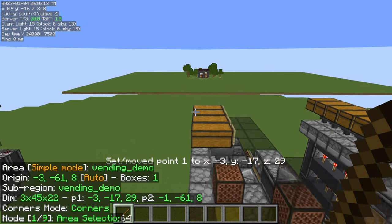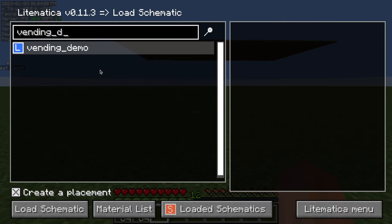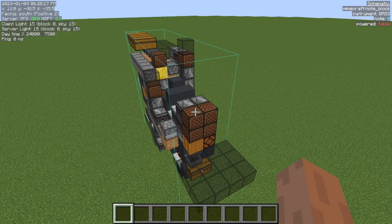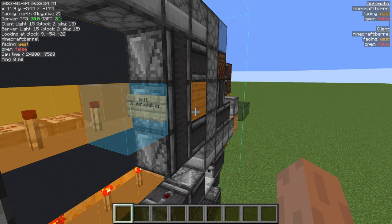Once you have decided, select the device with the Lightmatica area tool and save it as a schematic. In the area you want to build, load and place the schematic as desired. After you've finished building the machine, you now need to set up its inventories. I've placed signs indicating how to do this, and they should be visible on the schematics to help you.